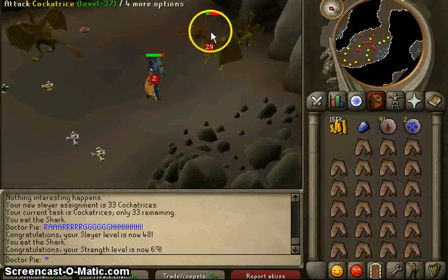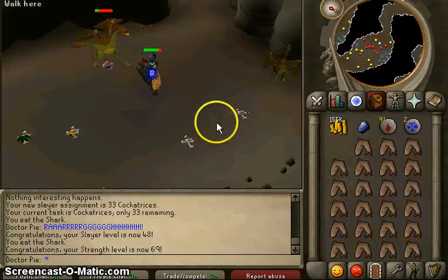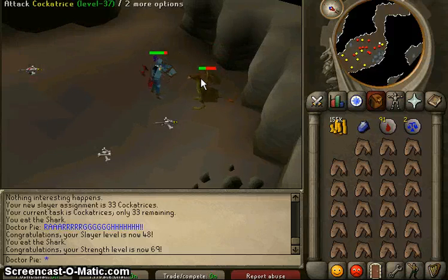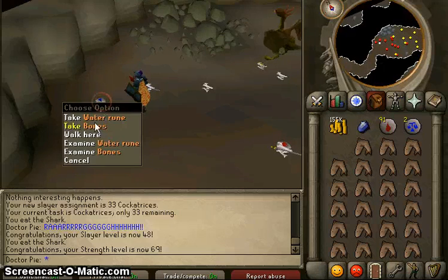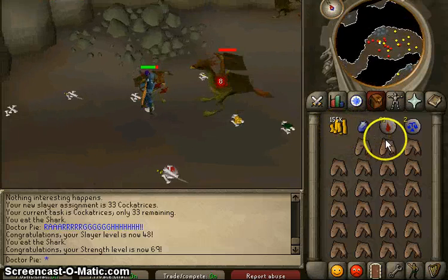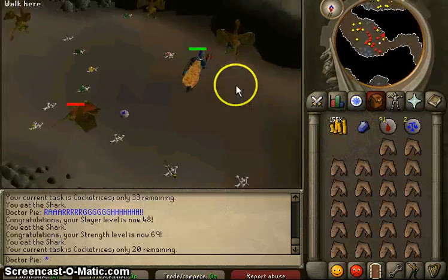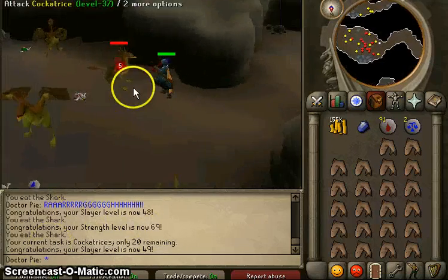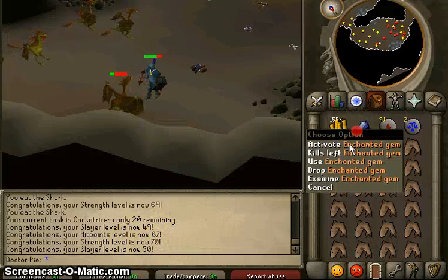Hopefully pretty close to when I get 70 Attack, so I'm not using a weapon short of my capabilities. I'll probably just camp Ogres and make a video while camping them and pause and unpause every once in a while — a video to getting 1.2 mil to buy a Whip. Two more levels till we can use a better Slayer Master and 20 kills left. One more level — 70 Strength, 50 Slayer!